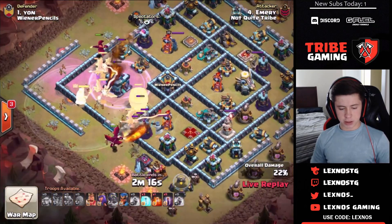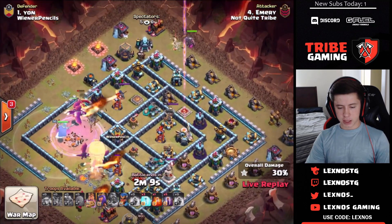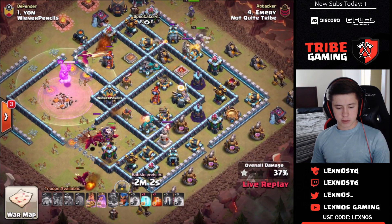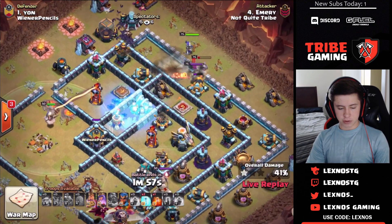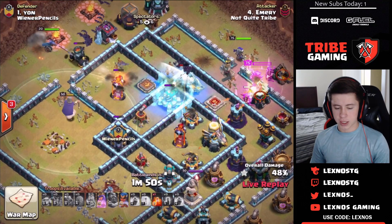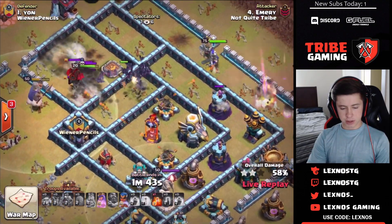Pops the warden ability and gets the town hall down. King is on the top side with the queen behind — still has a roachamp and bats, but needs to get those scattershots. He decides to use a freeze on the single target inferno to save the warden, but that might not have been the right call — you have to save the bats. The roachamp pulls the CC and out comes a lava hound.